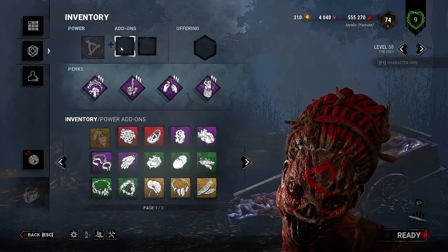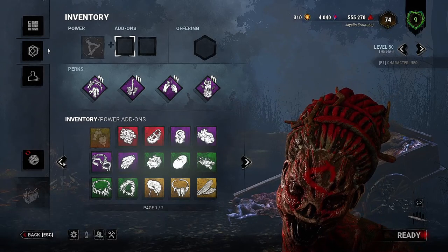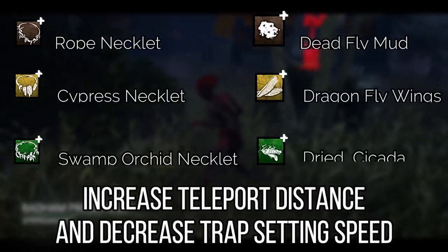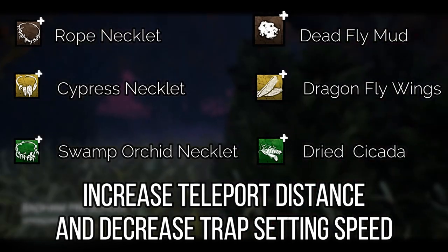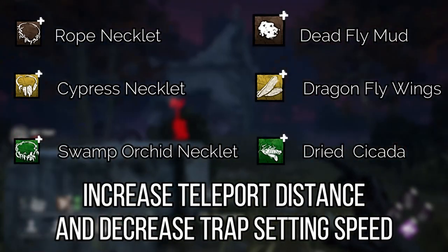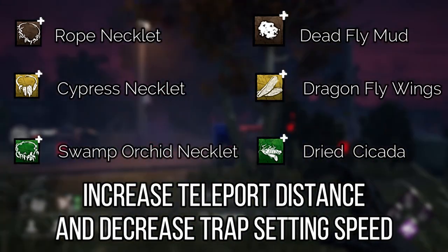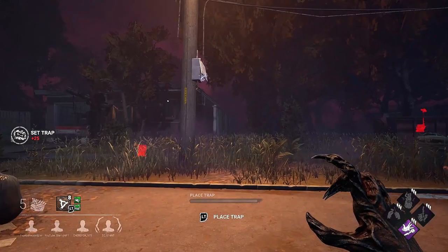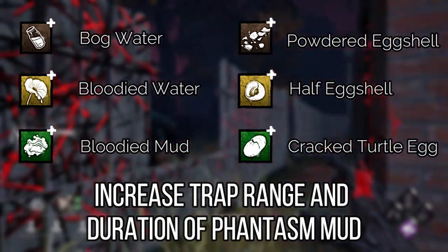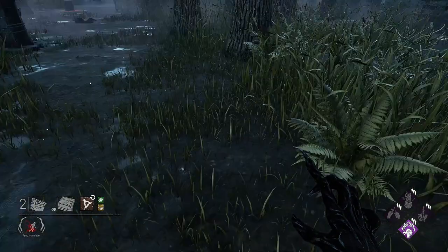The standard add-ons have effects that either reduce your trap setting time or increase teleportation distance. Running these helps you spread your network of traps further and allows you to teleport further. There are also add-ons which increase the trap range — when you lay a trap you can actually see the range it goes to activate, as you can see from the on-screen still picture.